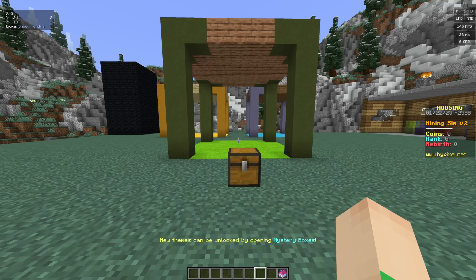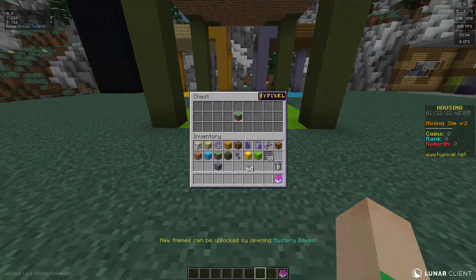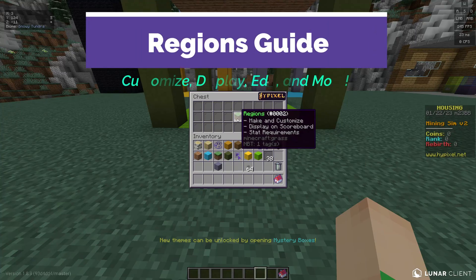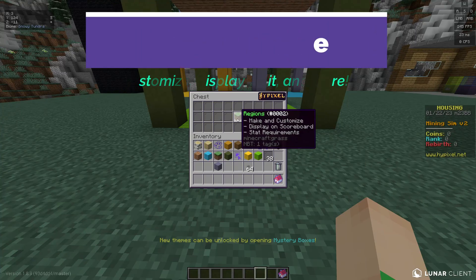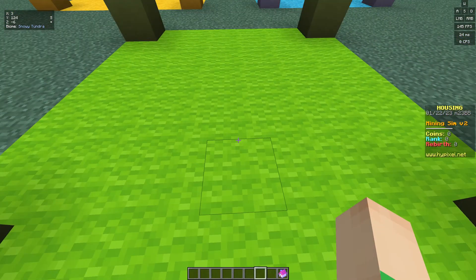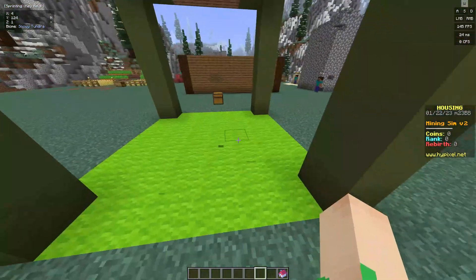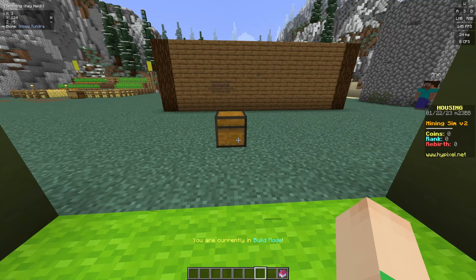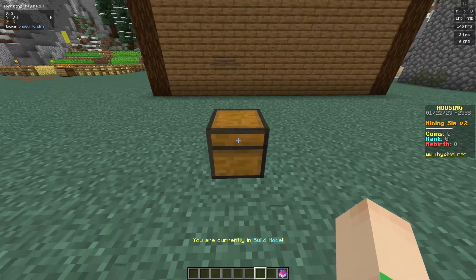Hello everybody, welcome back to another Miner Man Douglas video. Today we'll be going all over regions. They can customize them, display on the scoreboard like you see in many mining sims, and even stat requirements — like if I need 10 coins to get in this green region, it'll TP me out. We'll figure out how to do all those things along with the teleport action in this video. So without further ado, let's dive right in.